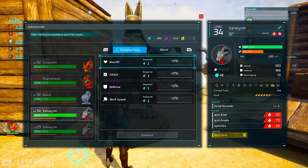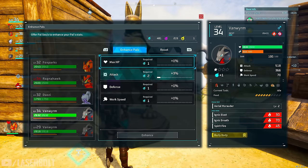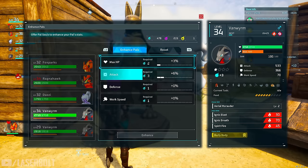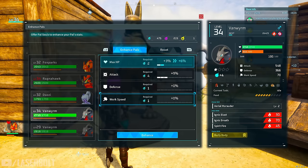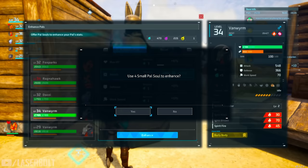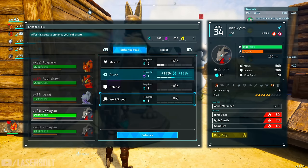For example, this pal has a passive skill called Burly Body which gives 20% defense. I'm going to increase his attack all the way up — unfortunately you have to go one by one, there's no way to apply all souls at once. We're going to hit Enhance and every time we enhance it asks for additional souls, so we just keep going.